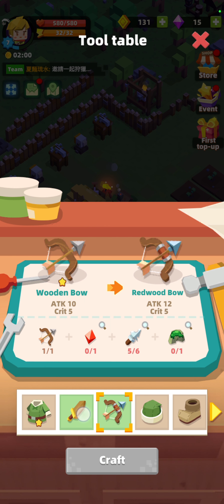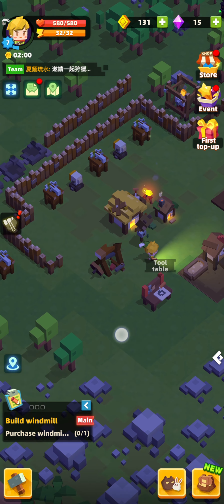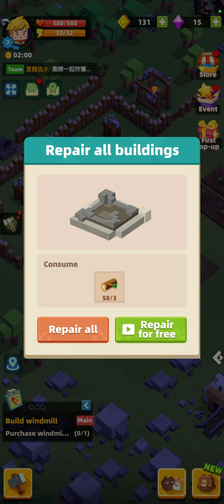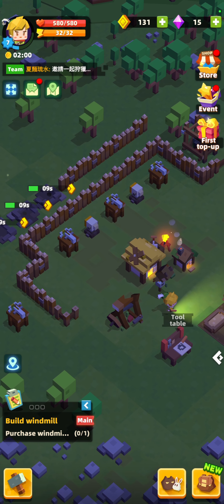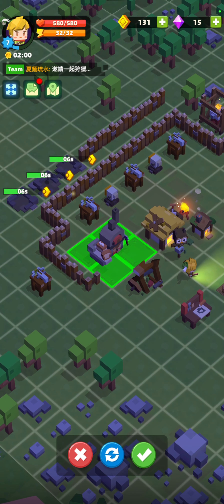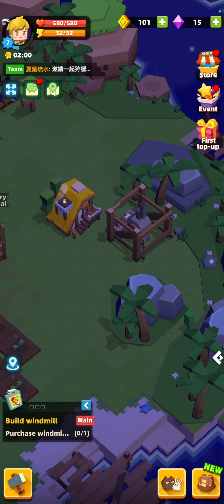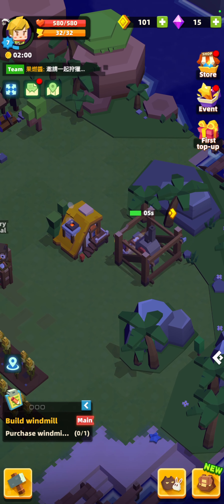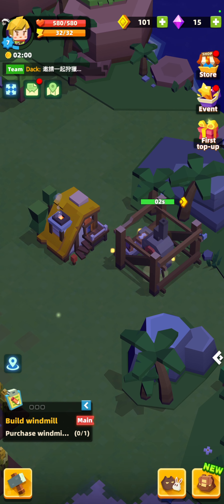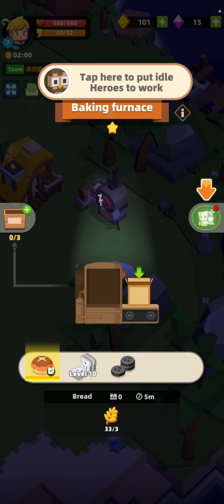I won't be able to upgrade that again — I need quite a bit more resources. I can't make anything else right now, so that's fine. Let's repair everything for three logs — that's not bad. Let's quickly build the baking furnace because that's where kitty wants a job. We'll pop it right down here next to her little house, facing us so we can see what's happening. I need 10 logs and 10 stone.